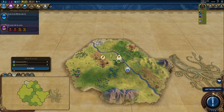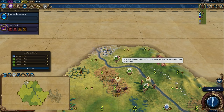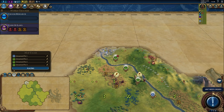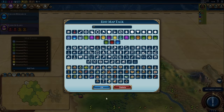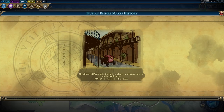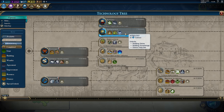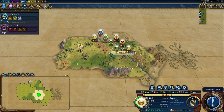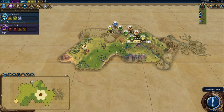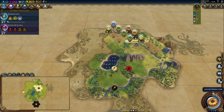None of the mods I'll be talking about today affect gameplay directly, and they exclusively affect how information in the game is presented to the player. Usually, I like to play with as few UI mods as possible, so people can follow the gameplay really easily on any platform, without needing to download UI mods themselves to understand what's going on. A large proportion of the Civ 6 fanbase plays on console, which means they don't get access to mods, unfortunately.